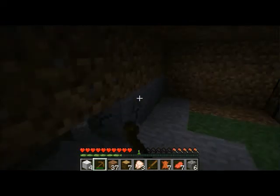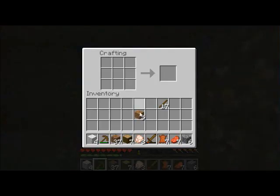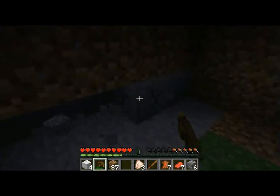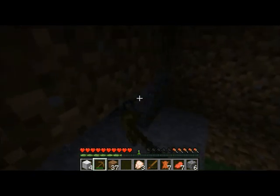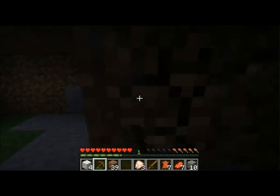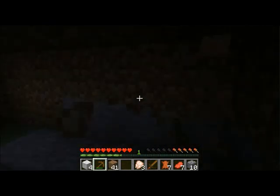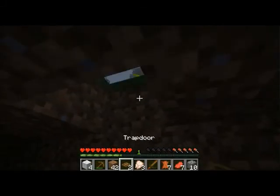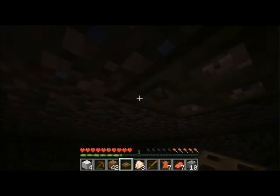It is definitely getting dark, so we should get moving. I'm gonna turn these logs into planks and keep some in case we want to make charcoal, since we don't have any coal yet — coal is too much to ask for apparently. There's sand here, interesting. I gotta remember how to make a trapdoor — yes! We'll put a trapdoor here.